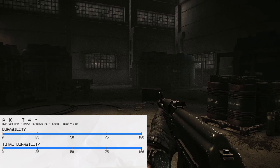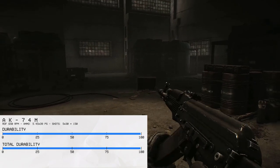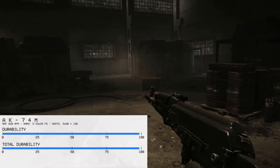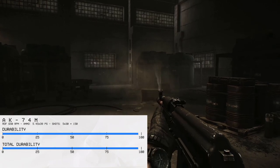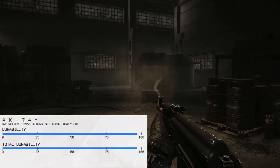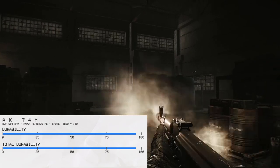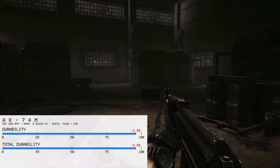Now that we have examined submachine guns, let's examine the assault rifles. For this test I used an AK-74M, because my character is level 9 and broke. AK platform rifles have an advantage against overheating built in by the limited rate of fire of 600–650 RPM. The AK-74M loses 3.6% durability, with no malfunctions recorded.